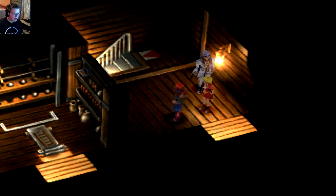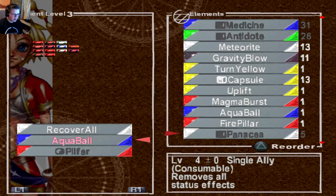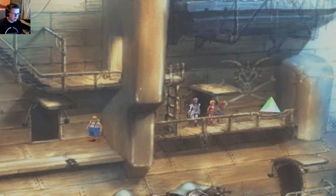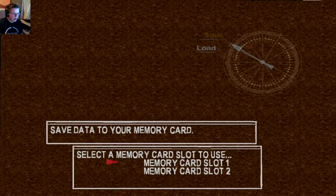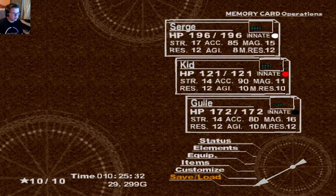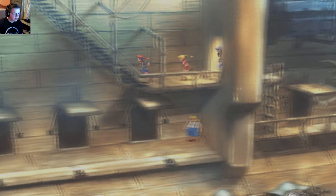Let's go ahead and open this. Photon Beam - I should probably equip that on somebody since most things are dark here anyway. That's pretty good. Let's go ahead and save real quick because there will probably be some boss battles up ahead here. Let's go ahead and save. Alright, let's see what's going up on the top deck.